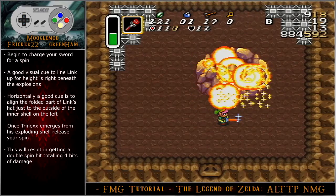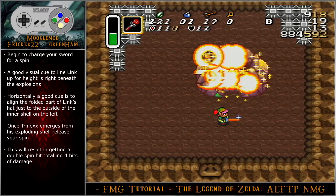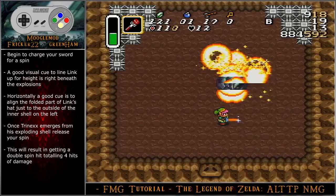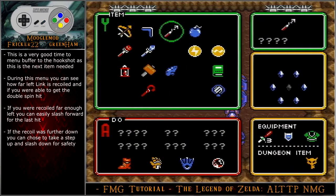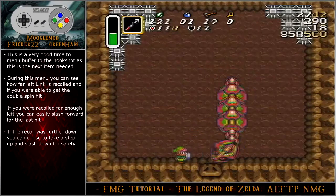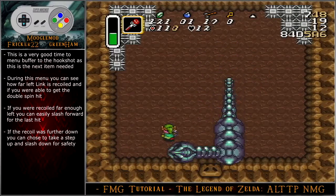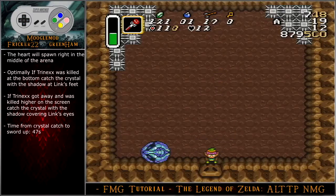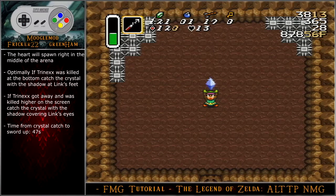For Trinex phase 2, begin to charge your sword for a spin. A good visual cue for height is right beneath the explosions. Horizontally, a good cue is to align the folded part of Link's hat just to the outside of the inner shell on the left. As soon as the shell has disappeared, release your spin — this will result in getting a double spin hit, totaling four hits of damage. This is a very good time to menu buffer to the hookshot, as this is the next item needed. During this menu, you can see how far left Link is recoiled and if you were able to get the double spin hit. If you were recoiled far enough left, you can easily slash forward for the last hit. If the recoil was further down, you can take a step up and slash down for safety. As a reminder, the heart will spawn right in the middle of the arena. Optimally, if Trinex was killed at the bottom of the screen, catch the crystal with the shadow at Link's feet. If Trinex got away and was killed higher on the screen, catch the crystal with the shadow covering Link's eyes.